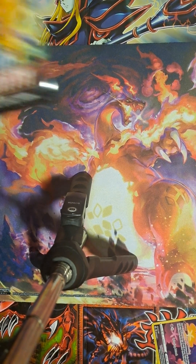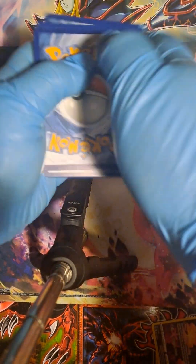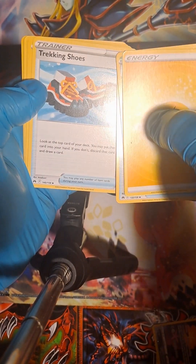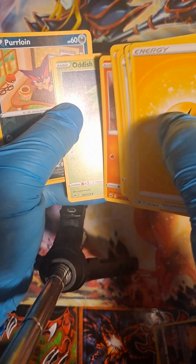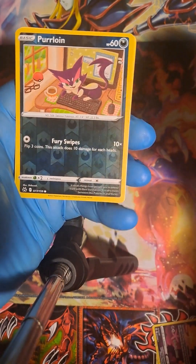No big hits yet, maybe this one we will get a big hit. Psychic energy, no electric. Gloom, Great Ball, Trekking Shoes, Wailmer, Shinx, Larvesta, Oddish, Seel. Reverse holo Purrloin, and we got a rare Volcarona.